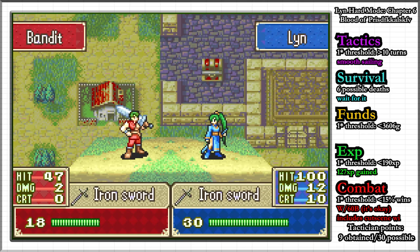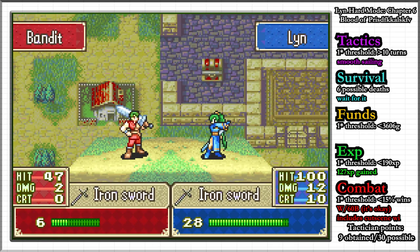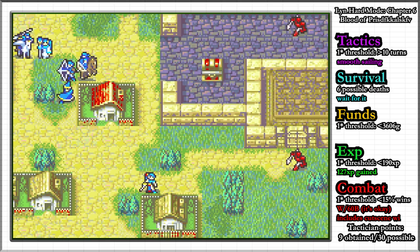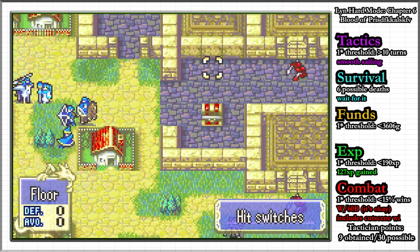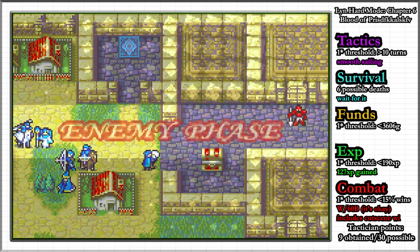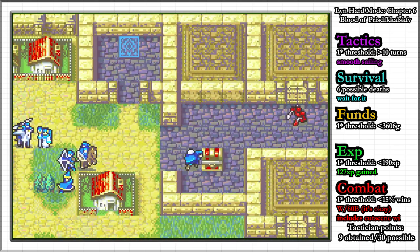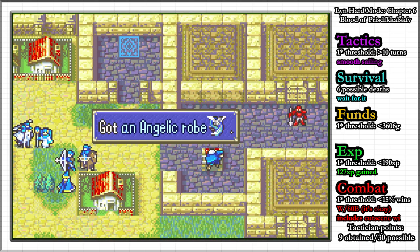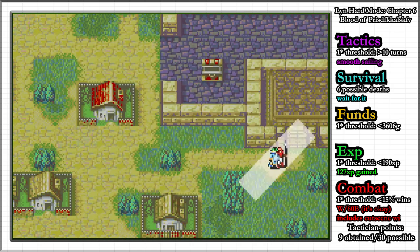Things get pretty convoluted for the funds rank, because at the end of the chapter you are forcibly given 5,000 gold against your will, and the funds rank for this chapter is checked immediately after this without any possible player intervention. The total funds for this map are 18,030, so we must profit less than 3,606 gold on this map, which is basically impossible. Theoretically, if we had more than 1,394 gold worth of assets and then tossed them away during the map, we would have profited less than the 1 star threshold, but I simply didn't have enough to do this.